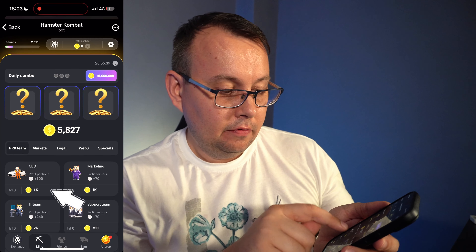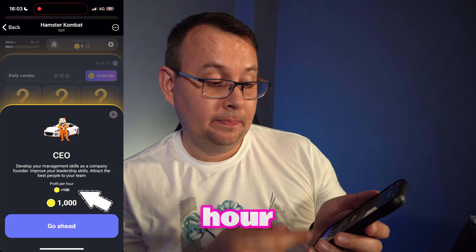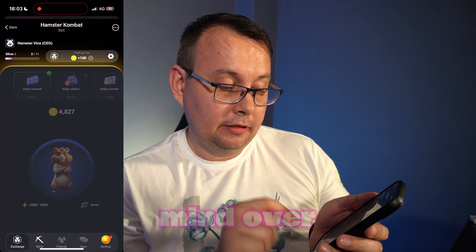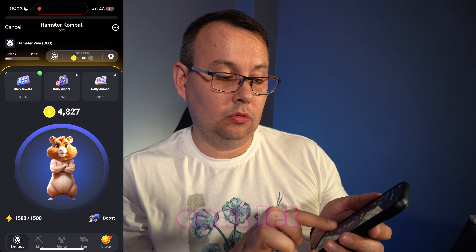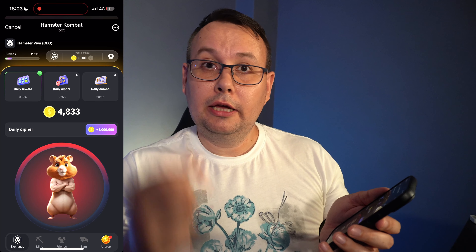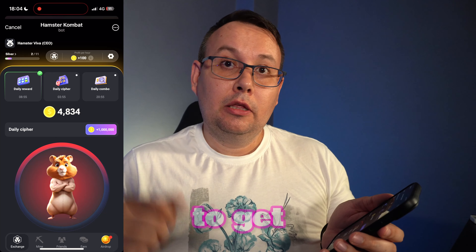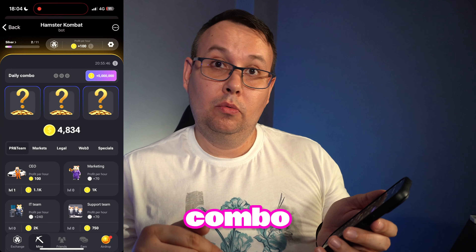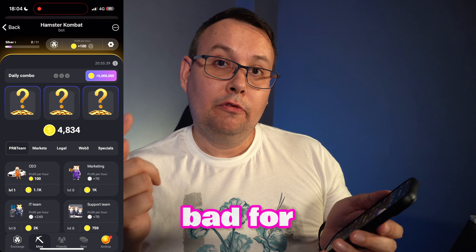To earn passive income, go to Mine and upgrade cards like the CEO, which gives 100 hamster dollars per hour for a cost of 1,000. For the daily cipher, it's a Morse code challenge — check my channel for the daily code. Completing it earns 1 million hamster dollars. The daily combo can earn you 5 million hamster dollars.